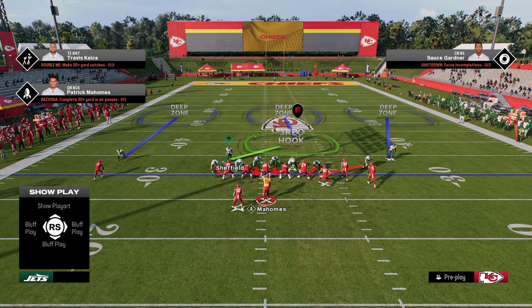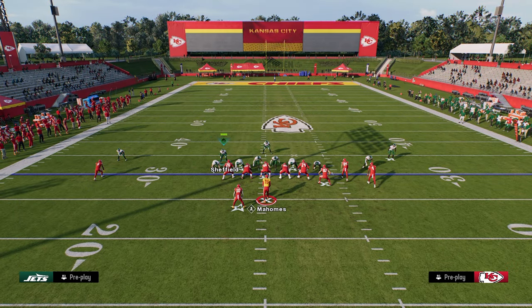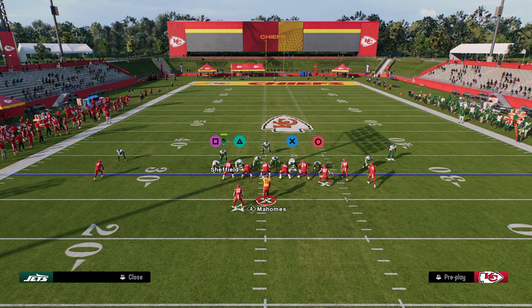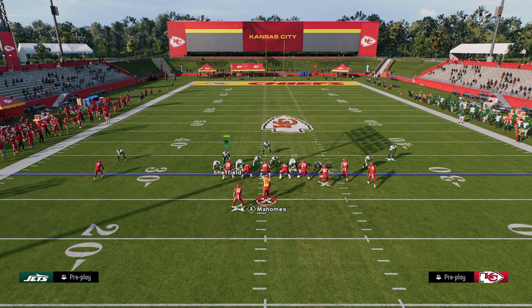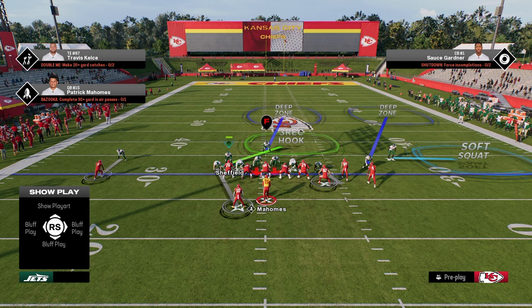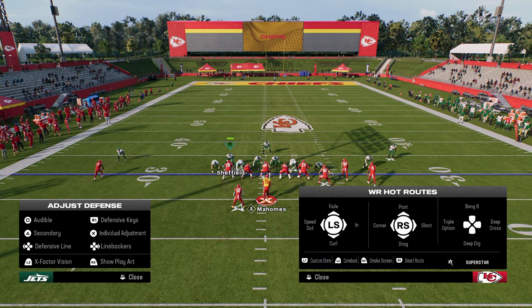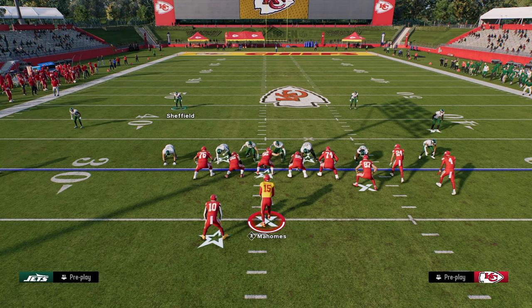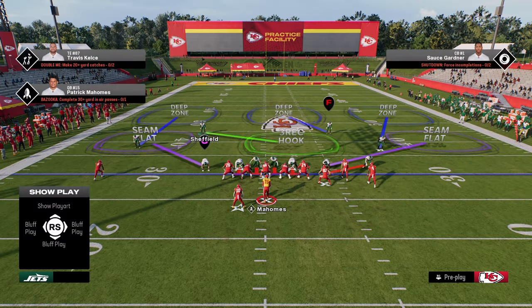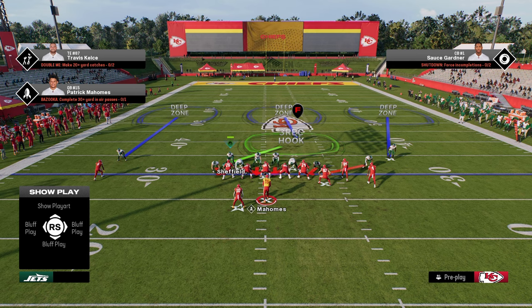A couple other things we can do in this defense: we have a middle third a lot of the time, so we're not really worried about in-breaking patterns. You can man this guy up and individually shade him to the left — basically run man. Run man to the left and zone to the right. You can also vert hook him. We shade outside so the speed out is not as open, and if they run a post route on the left side it runs into the middle third, giving you an inside-outside game on that solo receiver.